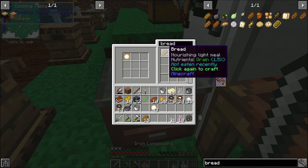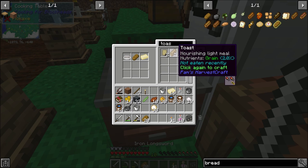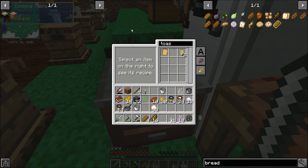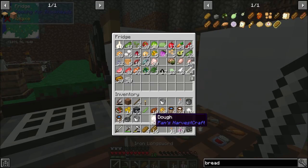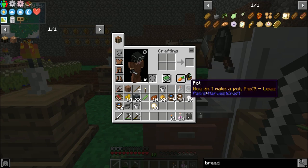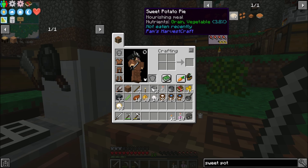Let's go ahead and get 16 pieces of bread. Then I want to make toast — butter, bread, and bakeware. There's 16 pieces of that. Drop that in there. The only thing we're missing is sweet potato pie, which is actually pretty good food by itself — it's a grain and vegetable food.